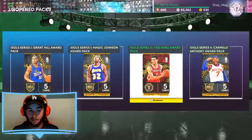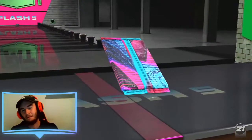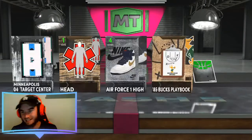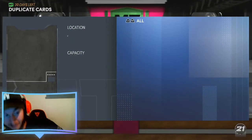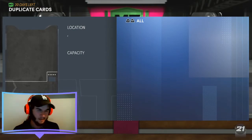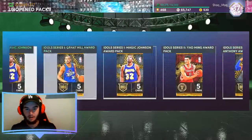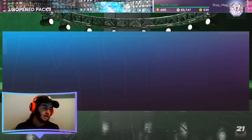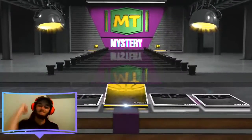Next we've got a lot of Idol Series packs. I missed Jimmy Butler — he was the first Galaxy Opal in 2K. Can we manage to get one here? No shake, just an emerald. I'm glad that's what I get from free packs — obviously I have to spend money to get the good ones. I'm learning every day that you have to spend money to do well pack-wise in this game. But we've got an Out of Position mystery pack, and a Mystery 3 Award pack. Let's see what we get. We got a shake — diamond or higher.